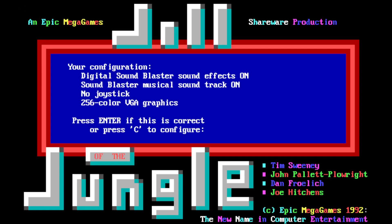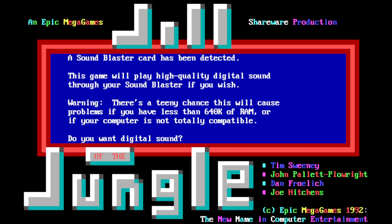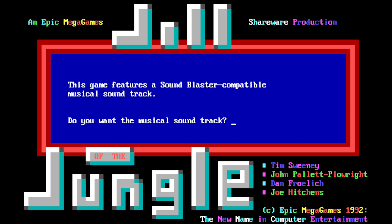So this is how we played games back then — a bunch of prompts. Hey, we found a Sound Blaster card! Kids, PCs didn't come with sound back then, at least not out of the box. You needed something called a Sound Blaster card, otherwise you'd get beep-boop beep-boop out of the PC speaker if you were even lucky. This game will play high quality digital sound through your Sound Blaster if you wish, though there's a chance this will cause problems if you have less than 640K of RAM.